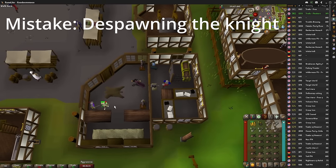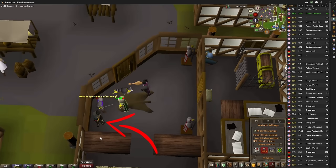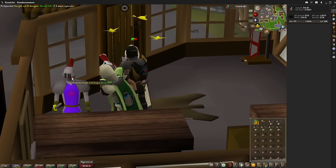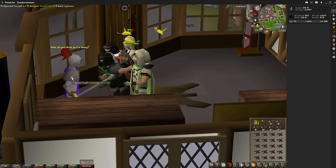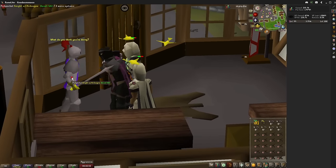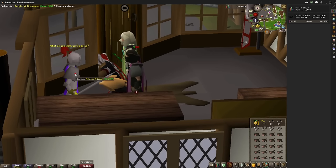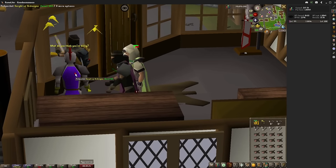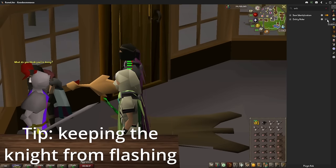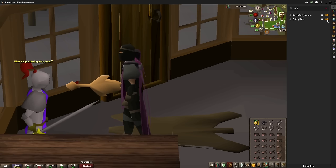Next, avoid standing either east or west of the knight. This causes the knight to despawn if he cannot move to one of those squares — he always needs to be able to move there. What often causes people to accidentally stand there is what's called flashing: when too many people fail at the same time, the knight disappears for a brief second, making everyone spam clicking stand where he was without knowing because they're looking away. To fix this, simply turn on the entity hider on your RuneLite client, which prevents the Ardy knight from flashing for you.